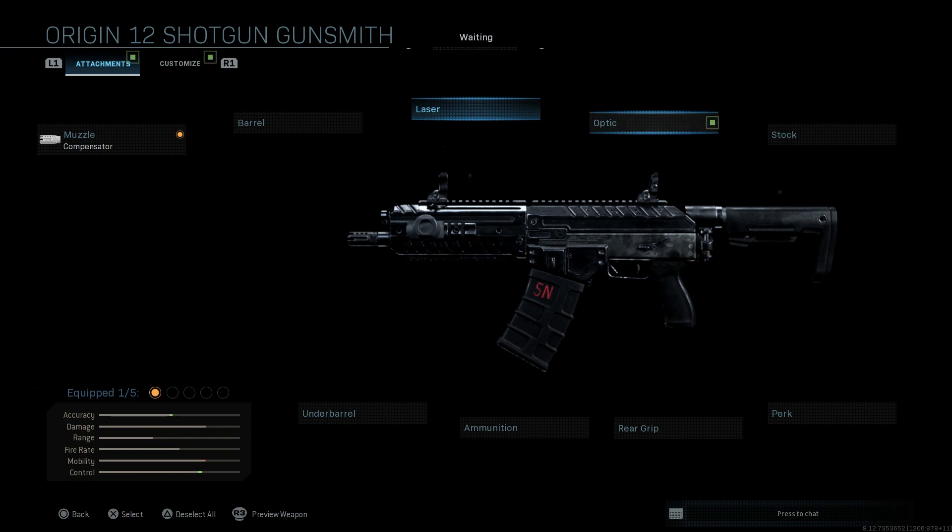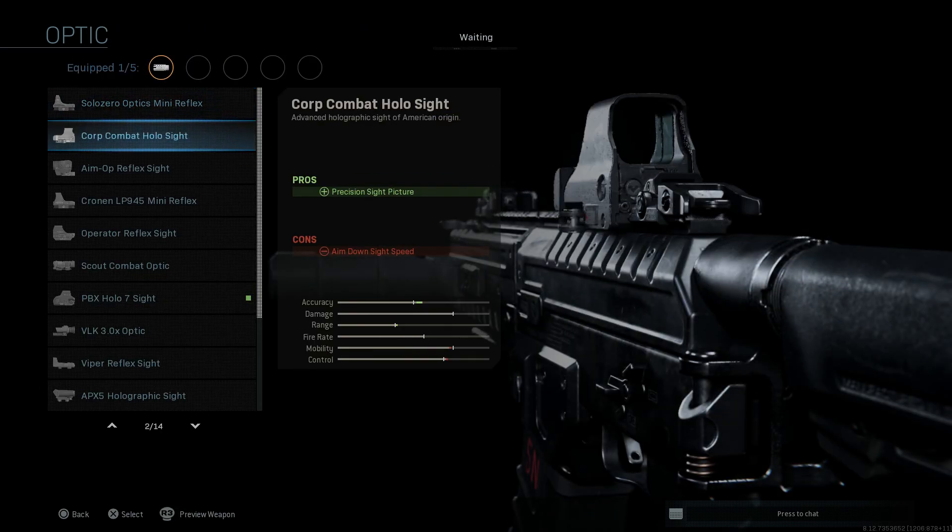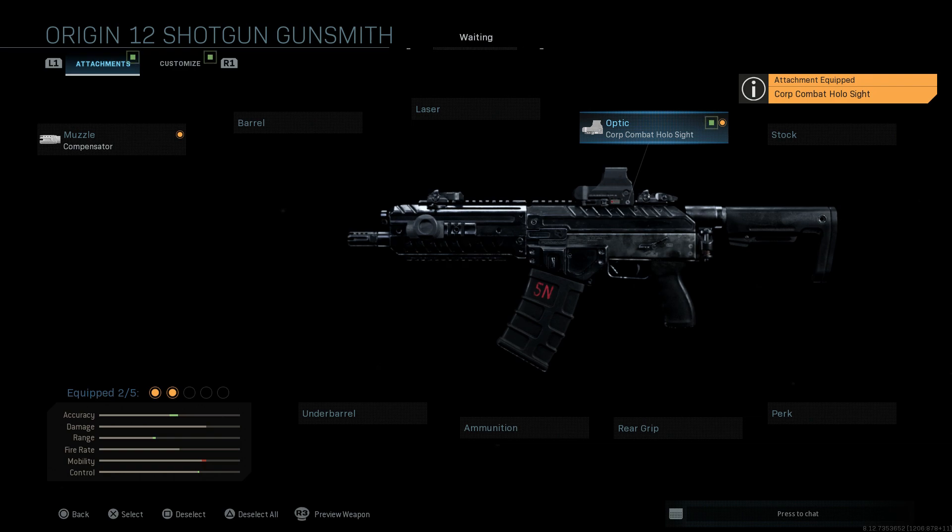For the laser, we're going to skip ahead to the optic — again, this is personal preference. I'm going to run a holographic just to have a slight sight picture to help adjust for recoil when we're firing ADS. The pros are obviously the precision sight picture, the only con being a slight bump to your ADS speed, which shouldn't really impact us too much because we have that short barrel on there. Go ahead and put the holographic on there.